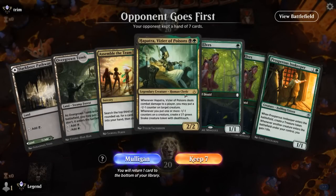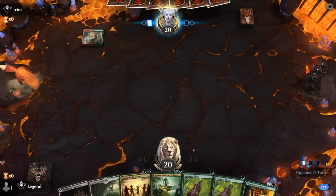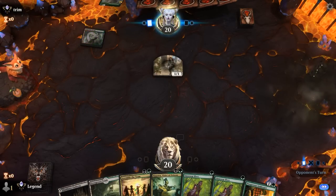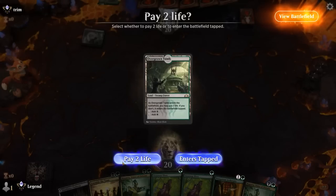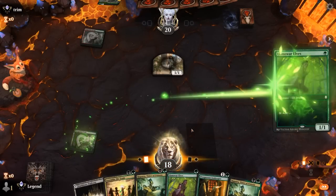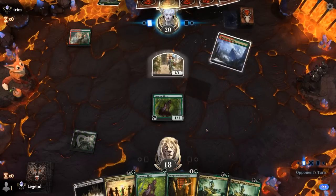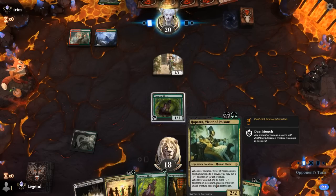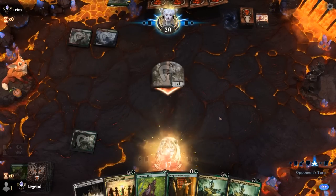Okay, we're on the draw. Hand seems reasonable, just missing Yawgmoth. We're up against a red-green deck, so turn 1 elf, turn 2 maybe Innkeeper plus another elf. The snakes are going to be good against large green creatures. Opponent had the Lightning Strike.